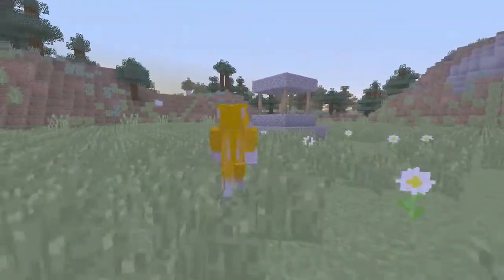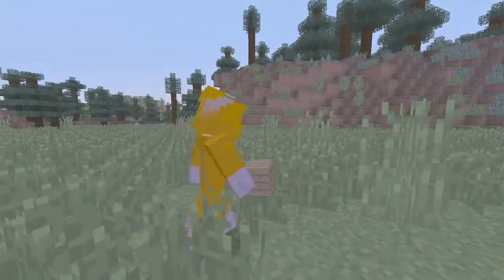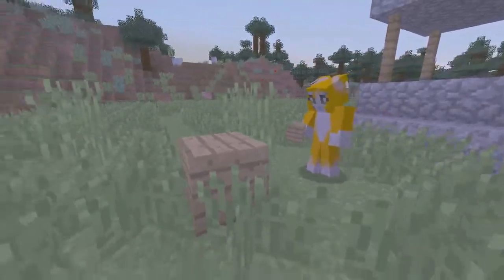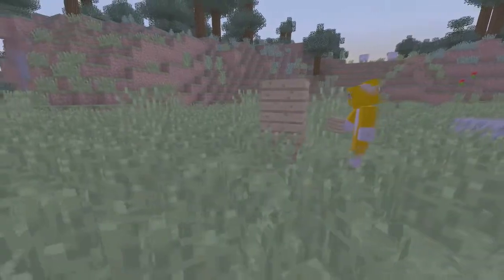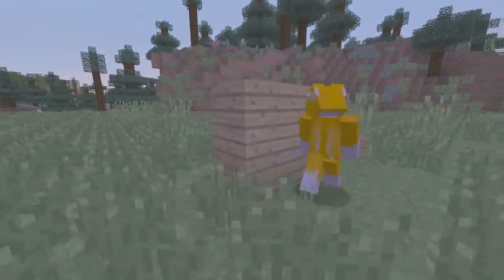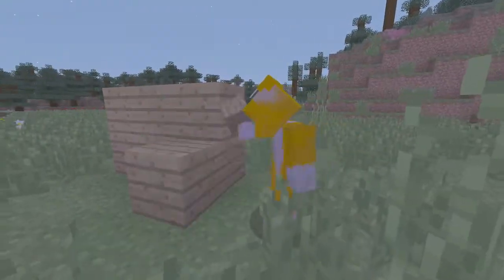We're going to walk over and start actually building our Minecraft house. If you're new to Minecraft, you want to go and get some wood. The way you get wood is you just go and chop down some trees — that's how you get wood. You get different types of wood from different types of trees. I'm building a wall here out of oak wood.